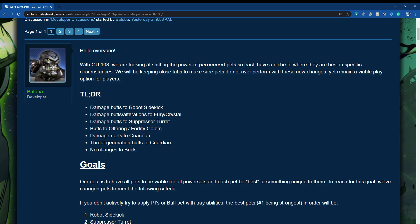Let's go over the changes very quickly. Damage buffs: Robot Sidekick damage buff and alteration to Fury, crystal damage buffs, Suppressor Turret buffs, Offering and Fortify Golem. Damage nerfs: Guardian. Reduced threat generation on Boss to Guardian. No change to Brick.